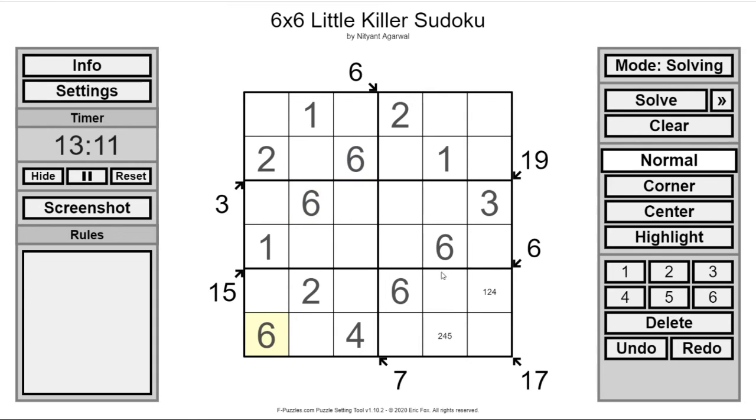We've got 3 and a 7, so we've got 4 and a 7. We've got 4 and a 7. We've got 5, and we've got 5. So every diagonal is completed except for the 17. We have 15 to squeeze into 5 squares.